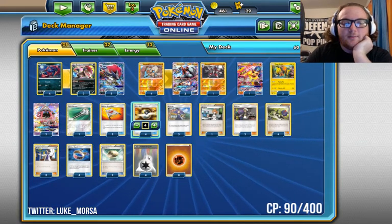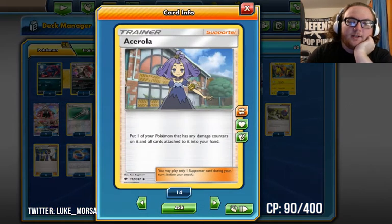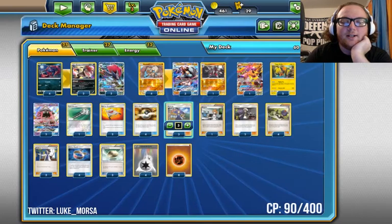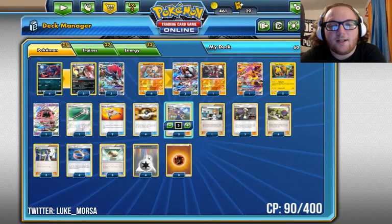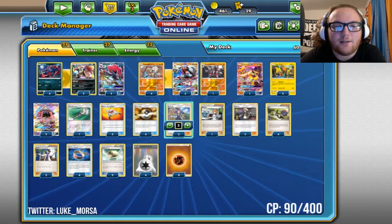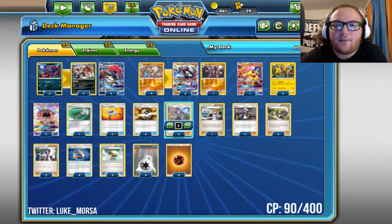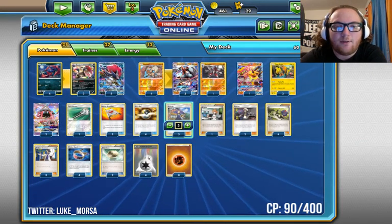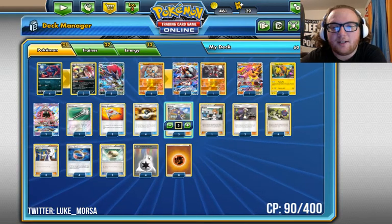Four Ultra Ball — pretty standard. Three Acerola, because Lycanroc GX has an ability you want to reuse over and over with Bloodthirsty Eyes, and Acerola really helps Turtonator GX get a lot of value against Golisopod. Acerola is also great if your opponent can't hit the 210 to KO Zoroark GX, or the 200 to KO Lycanroc, or 190 to KO Turtonator. You just grab Acerola with Trade or Tapu Lele, search for it, and completely heal your Pokémon. Just set up a new one and keep going — Acerola is really nice to set back your opponent when they think they're about to take a prize card.